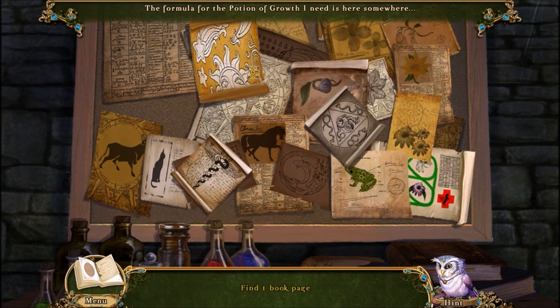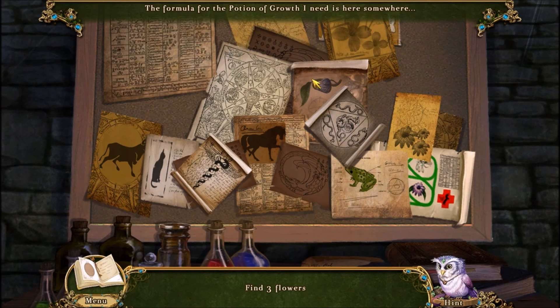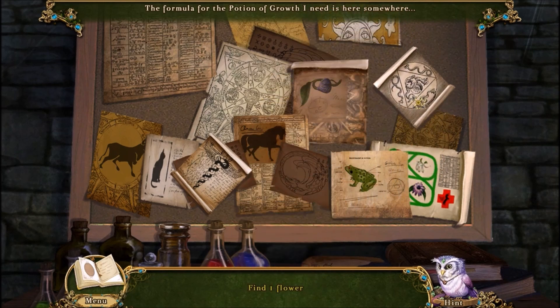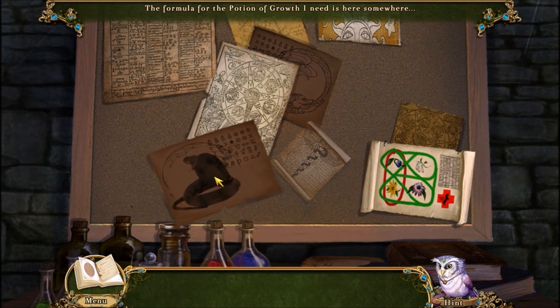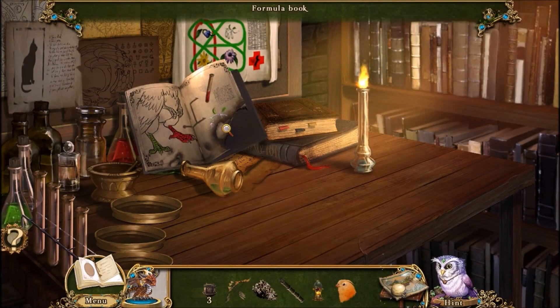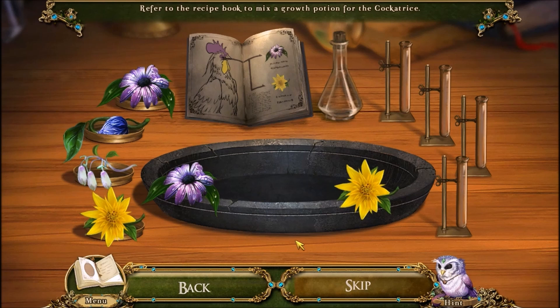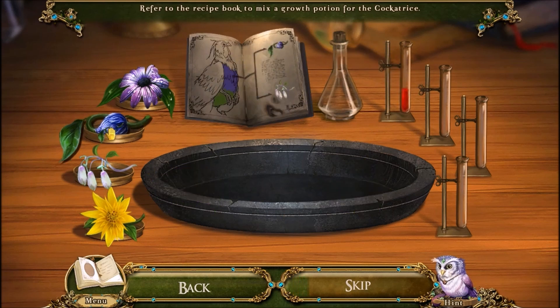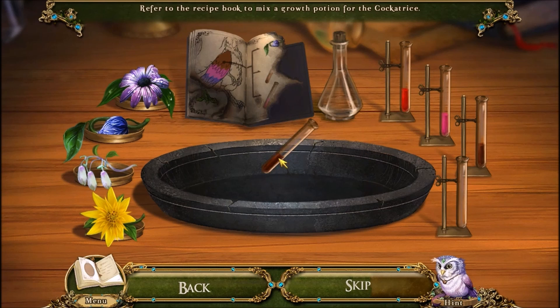Uh-oh, this one's covered up. There it is. Now we need flowers. So the book pages were the ones we actually needed, but flowers are nice too I guess. We actually have to flip all the way back to the first page, which is nice of them not to start on the first page. Blue and white — make pink? Brown, pink, and then blue.